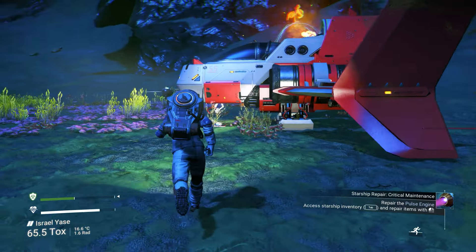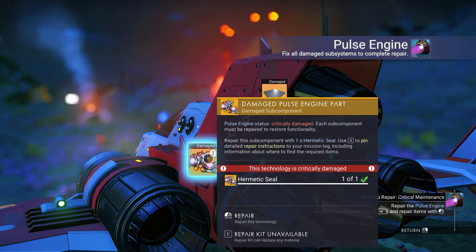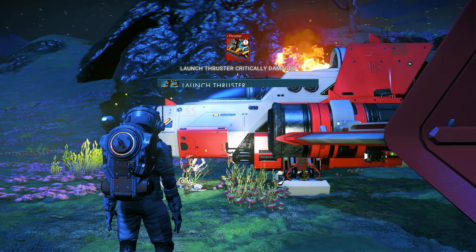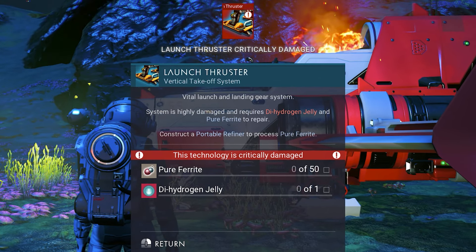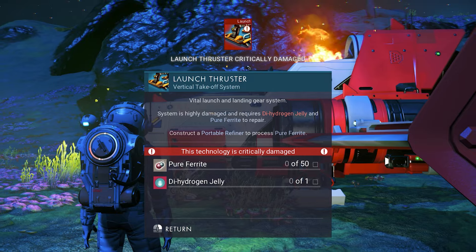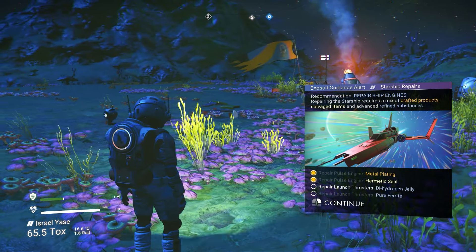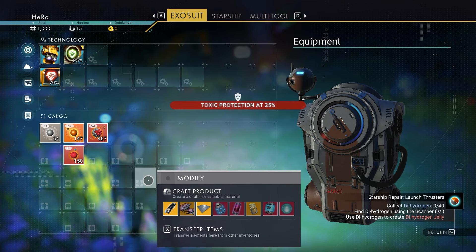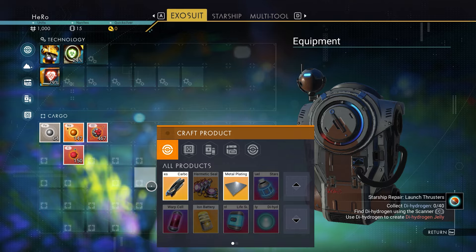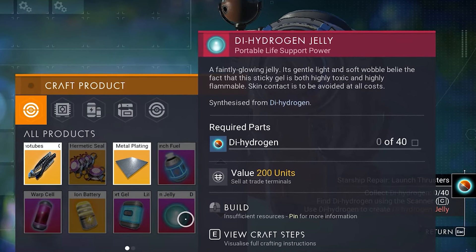I got the hermetic seal. We need to fix the pulse engine with the hermetic seal. After we fix it, we can see the launch thruster is also damaged. To fix it, we need 50 pure ferrite and hydrogen jelly. Let's talk about hydrogen jelly — open any empty area in your inventory and you can see the hydrogen jelly recipe. We need 40 hydrogen.